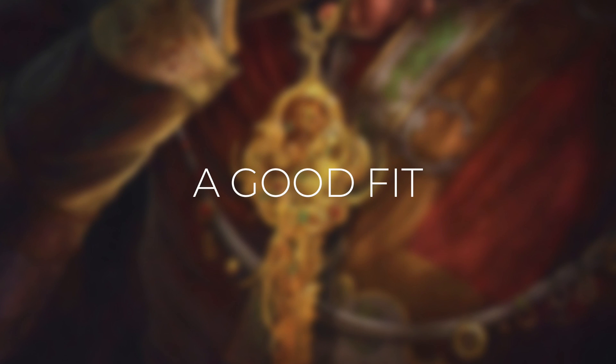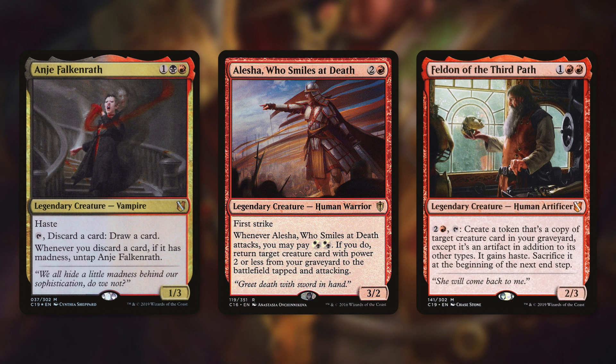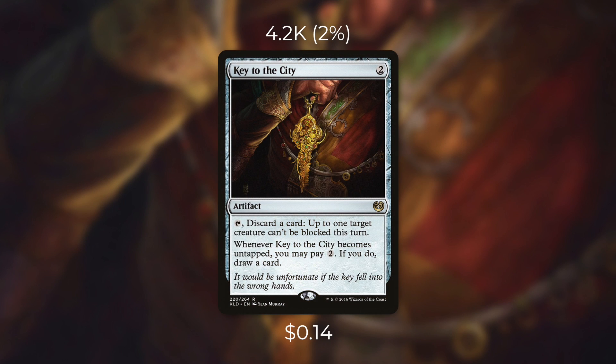Now let's look at some decks that might be a good fit for Key to the City. A new commander like Anya can be a great fit — giving another way to freely discard can untap Anya for you. Another commander this can fit in is Alesha, where not only does it protect her by making her unblockable but it also puts things into your graveyard to reanimate with her. Similarly, Key to the City is a fantastic fit in Feldon — you can discard creatures that Feldon can then create tokens of. It's a very cheap and efficient artifact that can do a lot in the right deck.